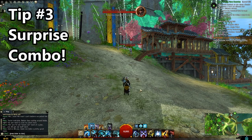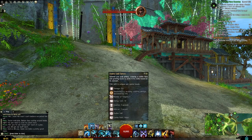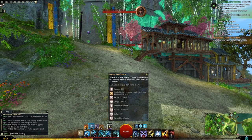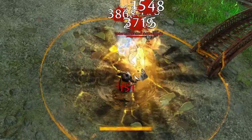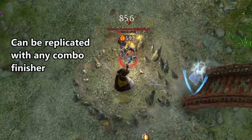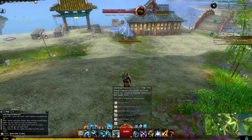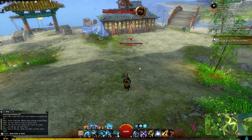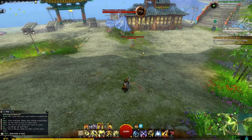My third tip is again about the Jade Sphere, but specifically how you can utilize it to pull off some surprising combos. The Jade Sphere has zero cast time, meaning you can cast it in an instant, and you can also do it while you're animating for something else. For example, while going for a Molten End, you can lay down a Fire Field midair to guarantee the combo hit. Same thing for Ground Pound and Earth Sphere. Also, when you're animating for a Ground Pound or any type of slam, you can actually cast Lightning Flash in the middle of it.